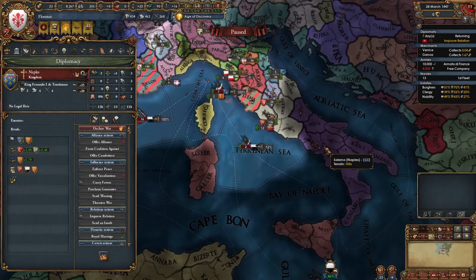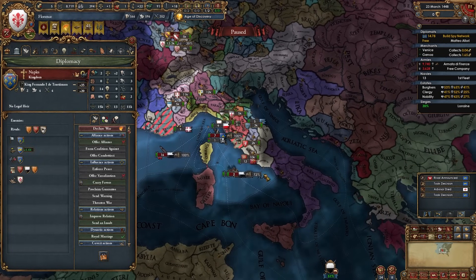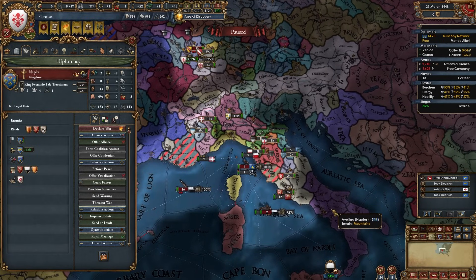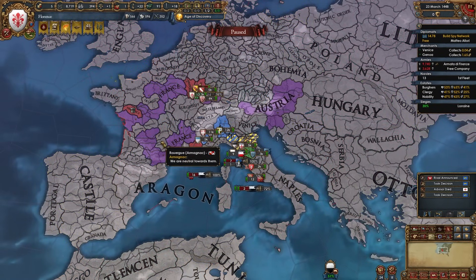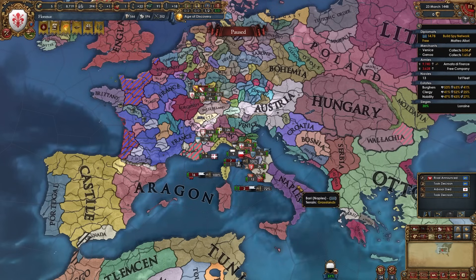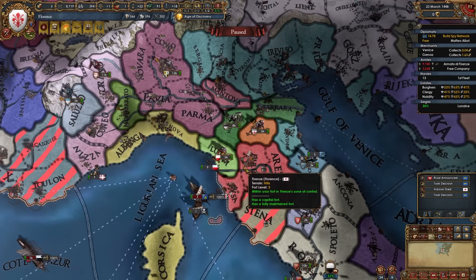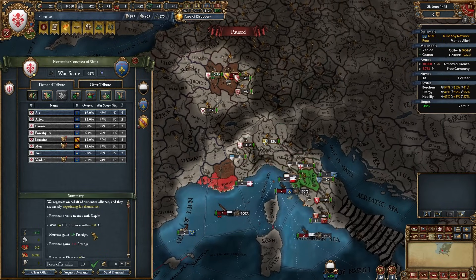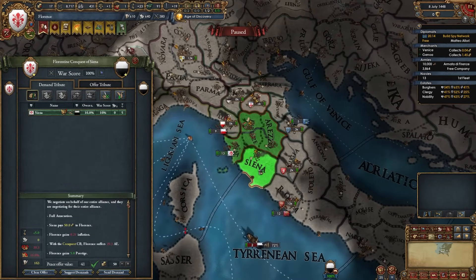I got a pop-up that Naples allied Provence — but I'm already fighting Provence, so I can make them end that alliance, leaving Naples ally-less. If they ally someone weak it's not a problem; if they somehow ally France or Austria it's harder, though royal marrying one locks a diplo slot. I peace out Provence by making them end their alliance with Naples. My war with Siena is done — full annexing them and taking all their money. Now I can spy on Naples via the sea tile next to Siena. This is the ideal opening.